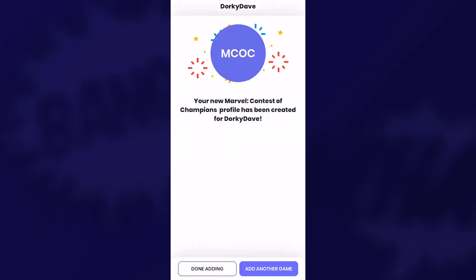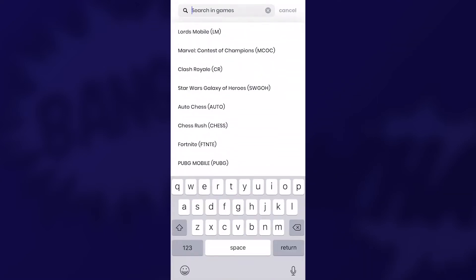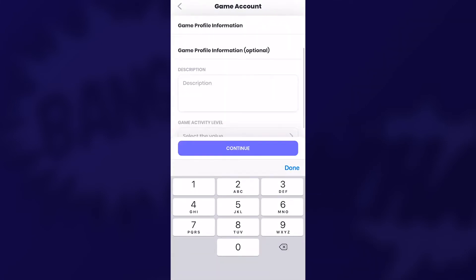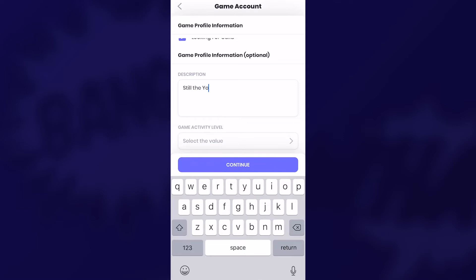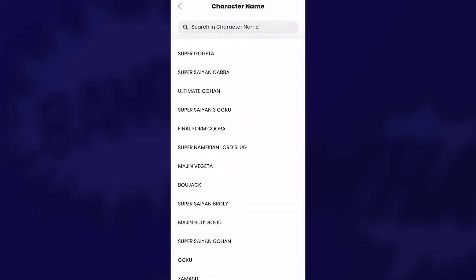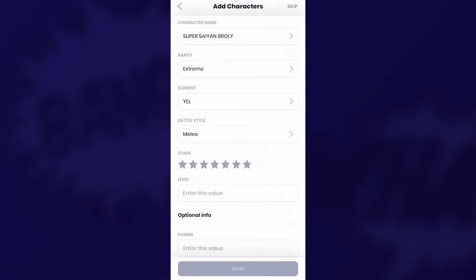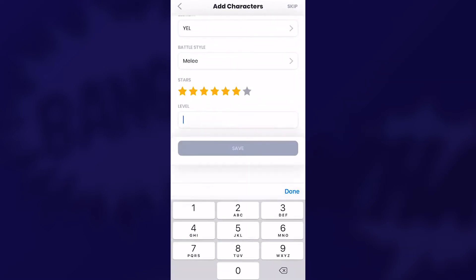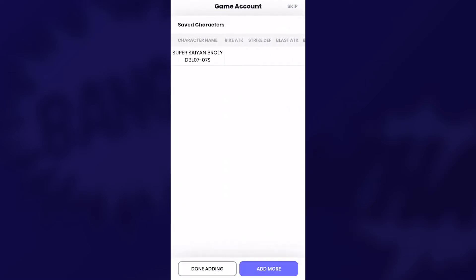Okay, so we're ready. I can finish up here or I can add another game. Let's hit up another game — how about Dragon Ball Legends? Again, as you can see, there are very specific elements here and game-specific language, and this goes for all the games that they have listed. They are always adding new games, and there's a list of supported games that have their own integration so they can pull that info in automatically. But more on that in a future video.